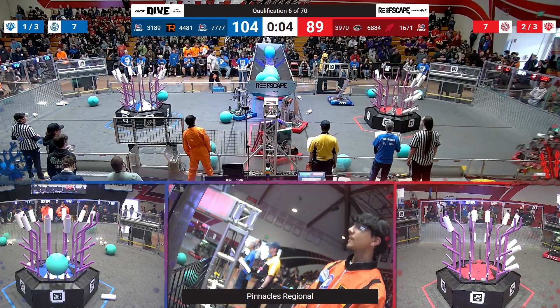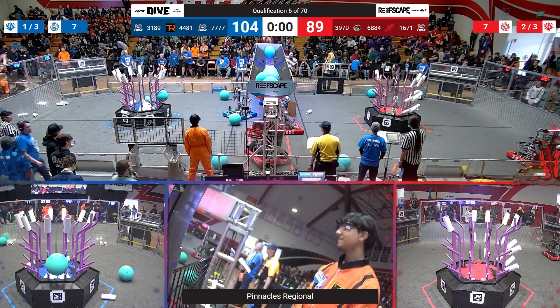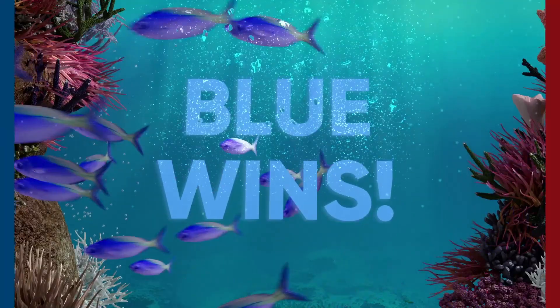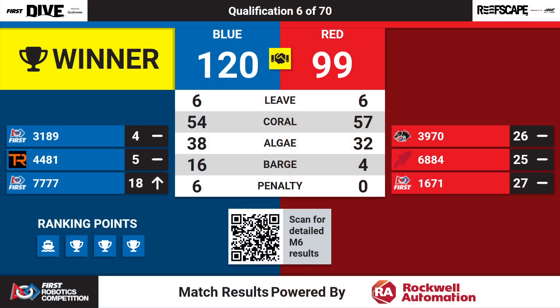As we get down to the endgame — 5, 4, 3, 2, 1 — time expiring. We've got climbs on both sides. The Birdbrains and Red Alliance are winning this match 120 to 99. Blue Alliance coming away with four ranking points. Red Alliance had so much scoring, but unable to get a ranking point — that's unfortunate. Let's throw it over to the deck.